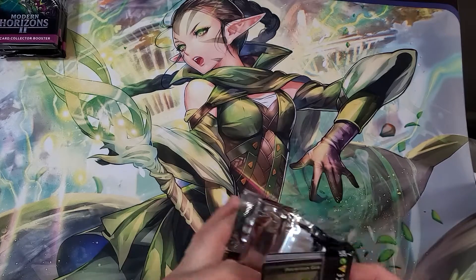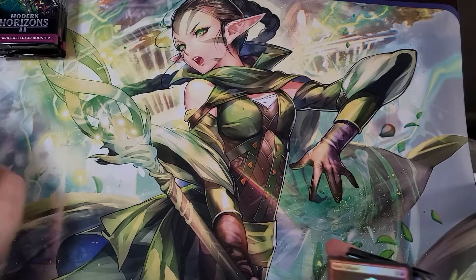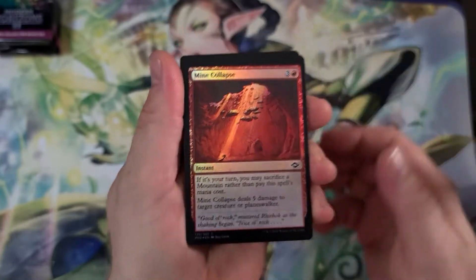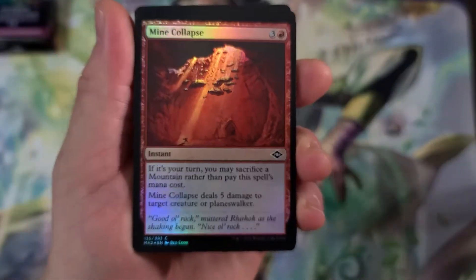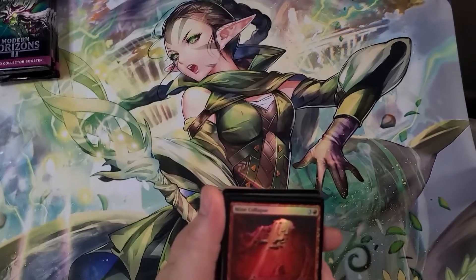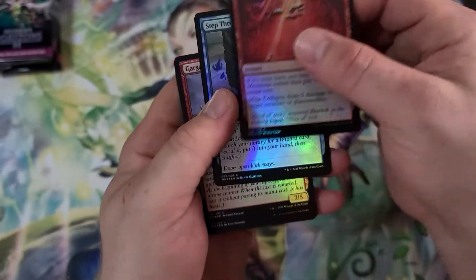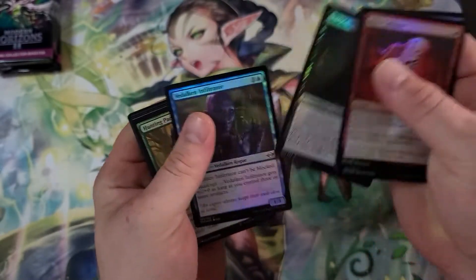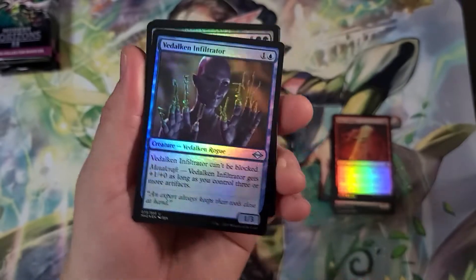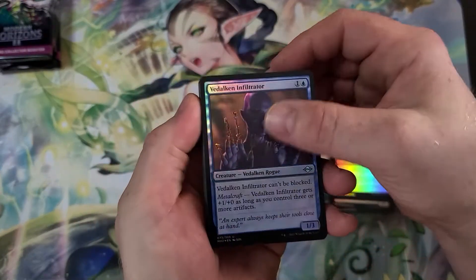Let's get TCG Player up and get some sleeves out here because we're definitely gonna pull some heat. Let's see how this lighting works with all these foils. Yeah, I think we can do something with that. Okay, this is always so nerve-wracking opening a box for somebody else — I just want to pull everything super freaking amazing for them.